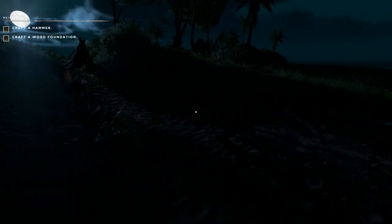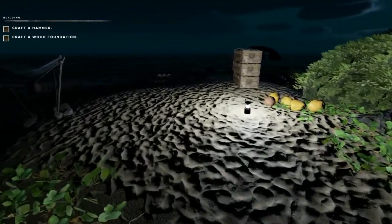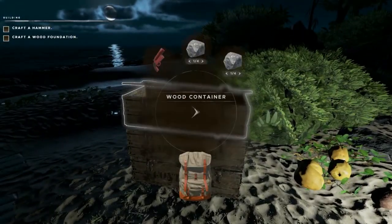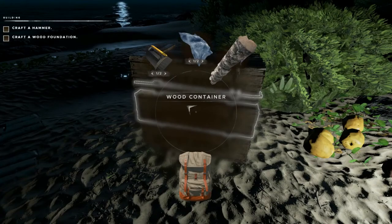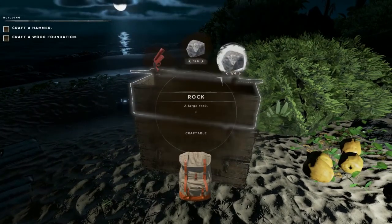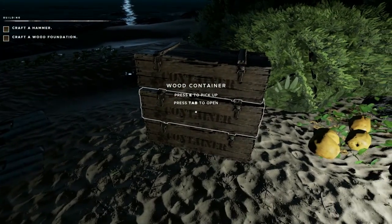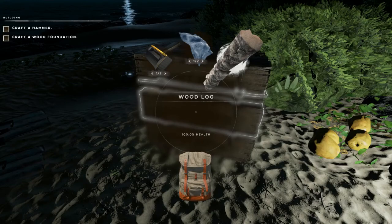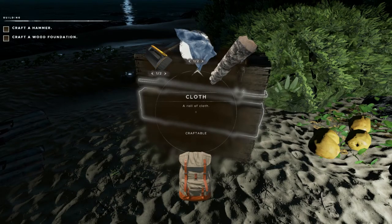I've done a bit of harvesting in between episodes and organized our crates with the things I want to bring over. Stones are very important, and as far as I know they don't respawn. Same thing with wood — we're going to need wood for structures. Cloth is renewable once you make a loom, but we're going to want to get a water still up and running over there as soon as possible.